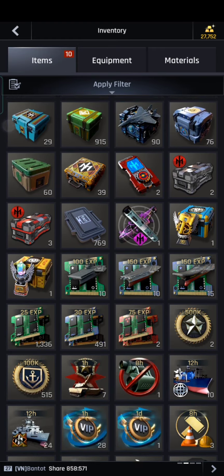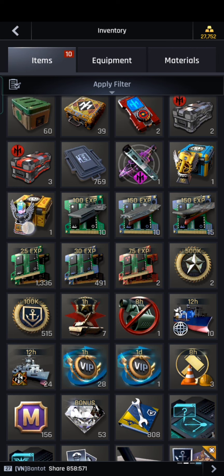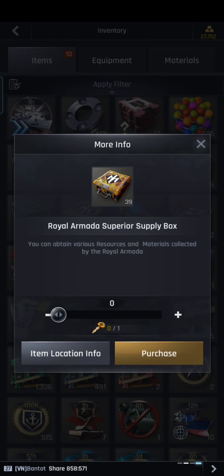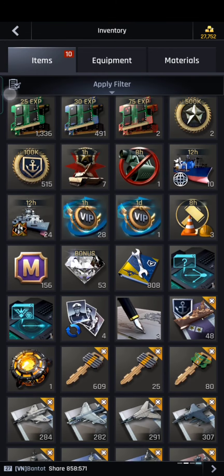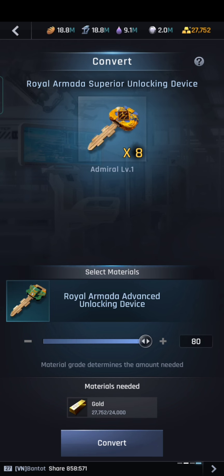So I'm going to convert a key. When I loot it, the color is pink and the actual is yellow. Okay, we try to make a key. So the cost is 3000 gold.